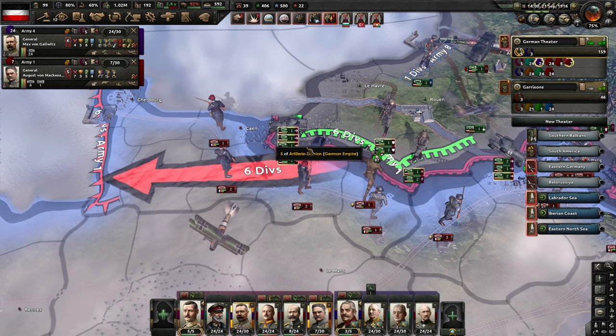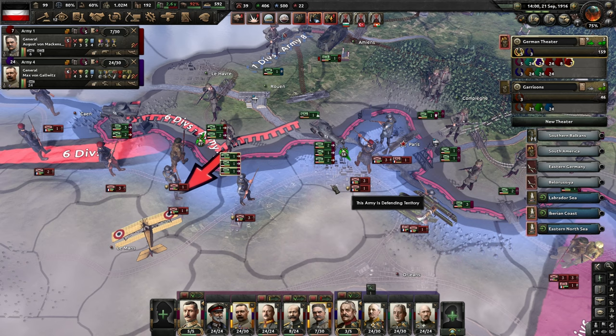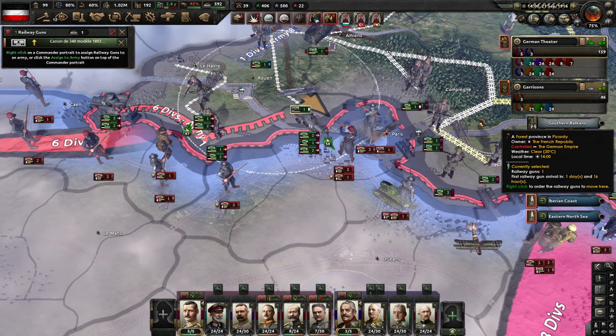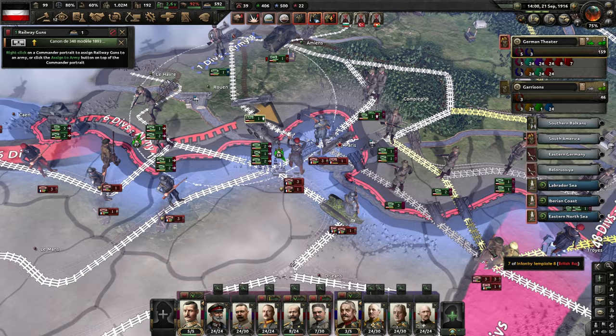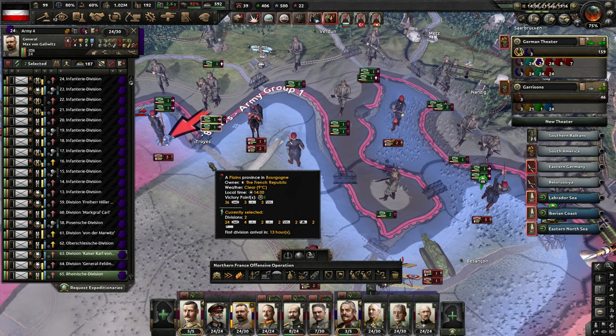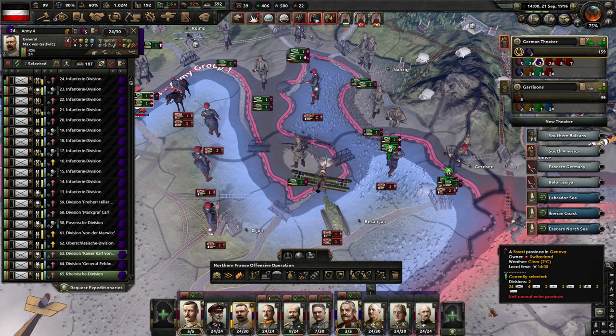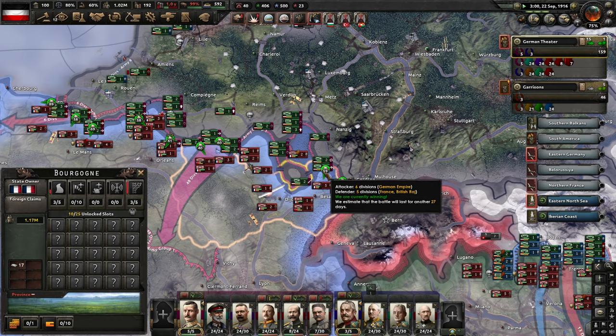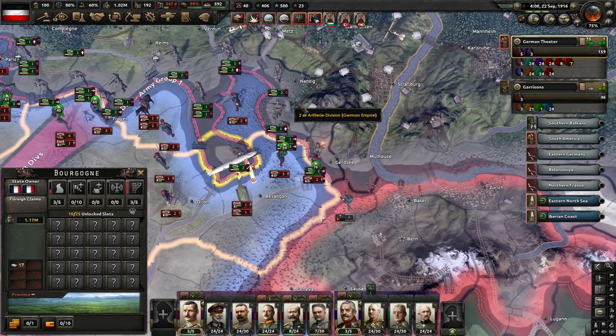We keep going towards Caen. I might be able to keep punching forward here. We're going to need to take Paris to move our railway artillery up — we can move the artillery down one tile, which should be helpful against Paris. Let's see if we can cross the river here. We can take Troyes. We've managed to push south here, but not in there just yet — so let's try and finish off that encirclement. It looks like we didn't capture the railway gun they had stationed up in the mountains; it must have been destroyed in the process.